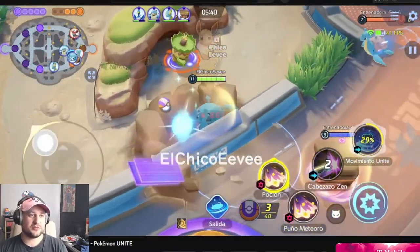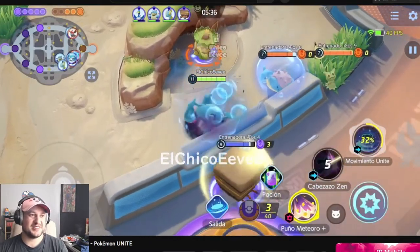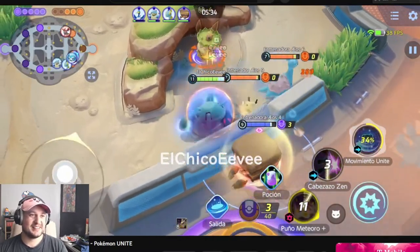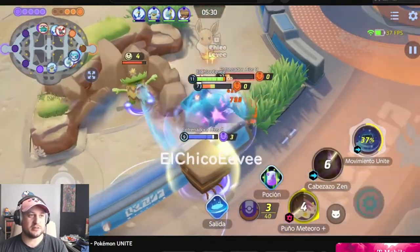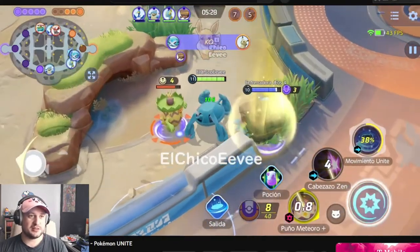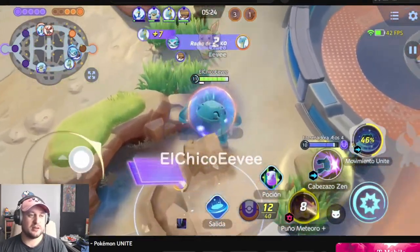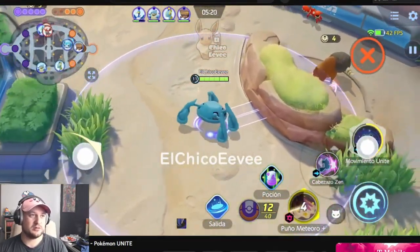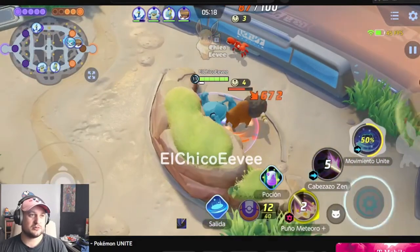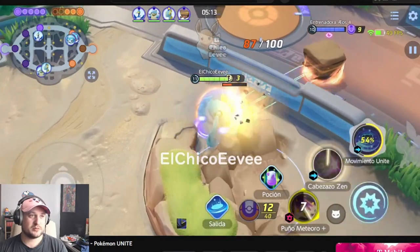Okay, so Zen Headbutt is like the first move — like tackle or takedown. His Crystal locked him into a wall. So it's like takedown or tackle — where he shoots the thing out and then lunges after him, like locks on. Yeah, Meteor Mash looks really cool. Okay, ghostly walls — that's cool. So just a better version of that first one.